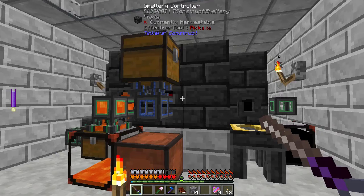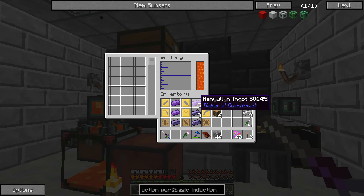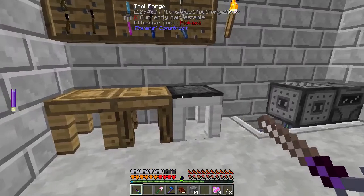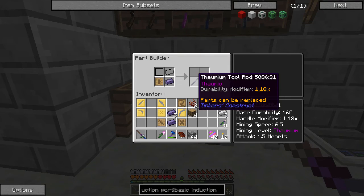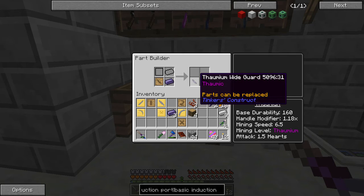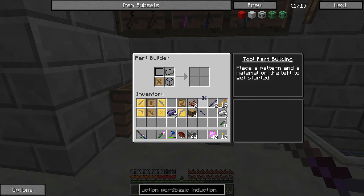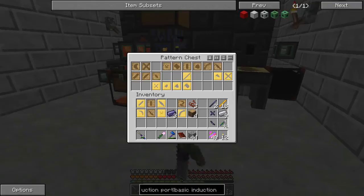For now, we need to start making a better Sword, a Pickaxe, and a Crossbow. We're going to get a bunch of stuff in here, and then we can go ahead and make one Tool Rod — two Thaumic Tool Rods. We're also going to be making a Wide Guard and a Tool Binding, all with Thaumium. We are going to have to make more Thaumium, but that's fine.